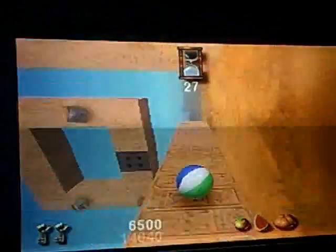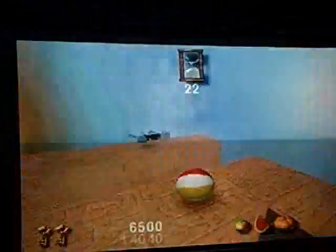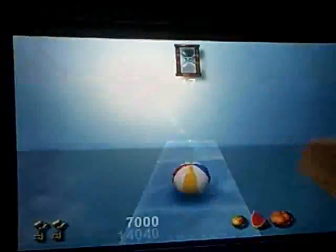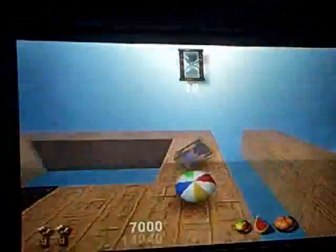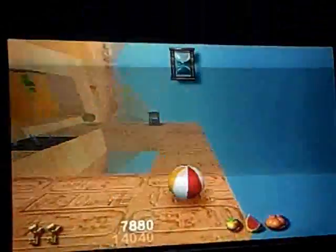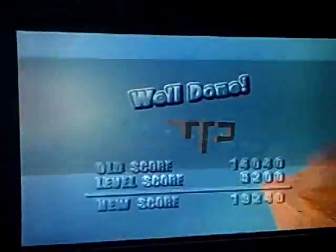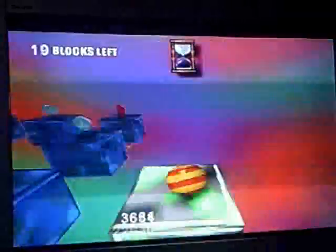Seriously, guys, I'm lost here. So basically that little pair of sunglasses makes this glass platform appear so you can see it and roll on it, then get back to where you're going. Running out of time, but there's another timer over there. Yes! So if you complete them all in time, you get this amazing bonus level where you've got to light up all the blocks to win.